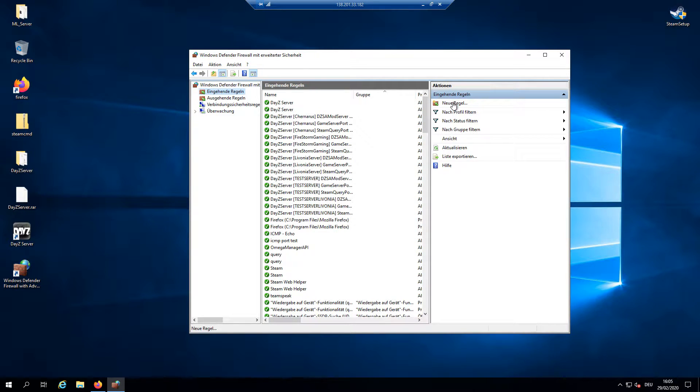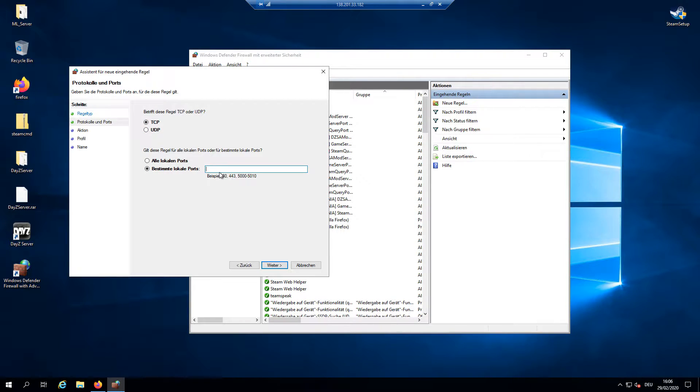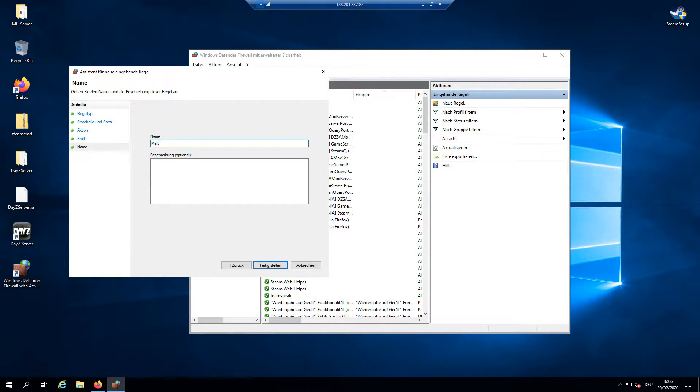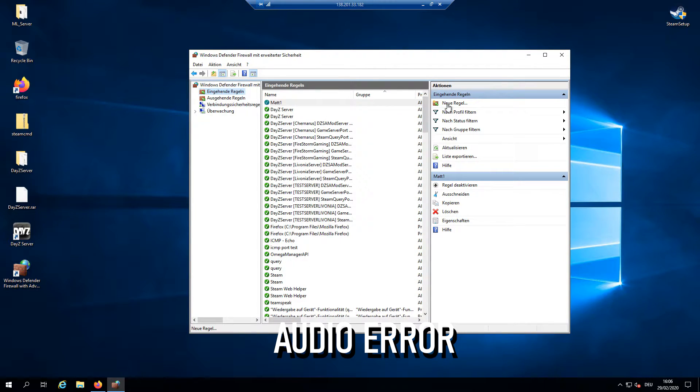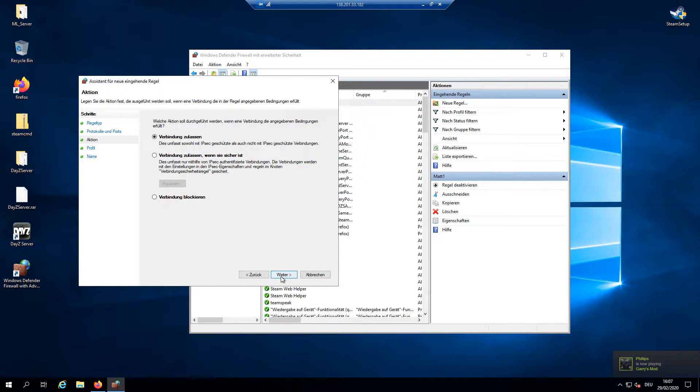The interface is in German but we can follow along. Click 'Port' and then Next. Enter your port number — most of you should use 2302 as the default. I'm using 2301 because there's already a server running on this machine. You can also select 'All Ports' if you prefer. Click Next, Next, Next, give it a name like 'mat one', and finish.